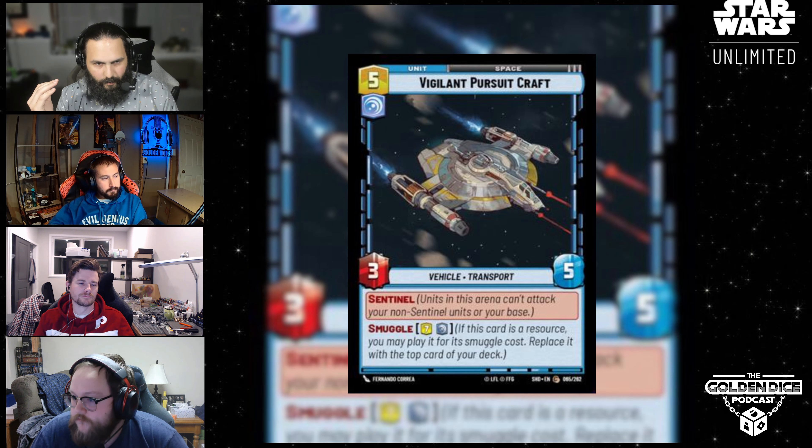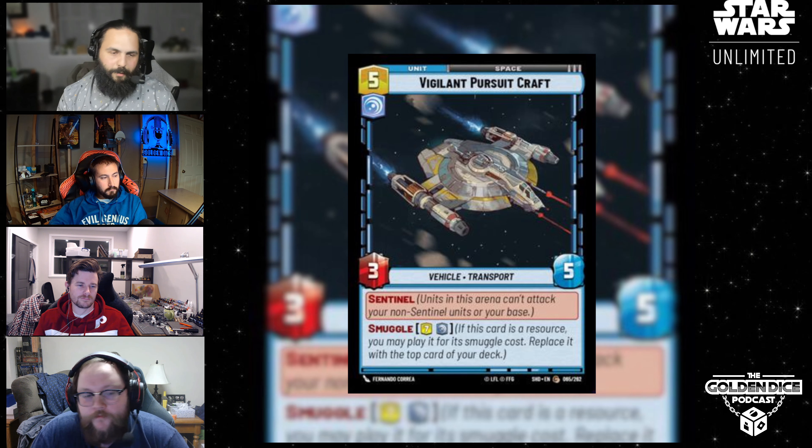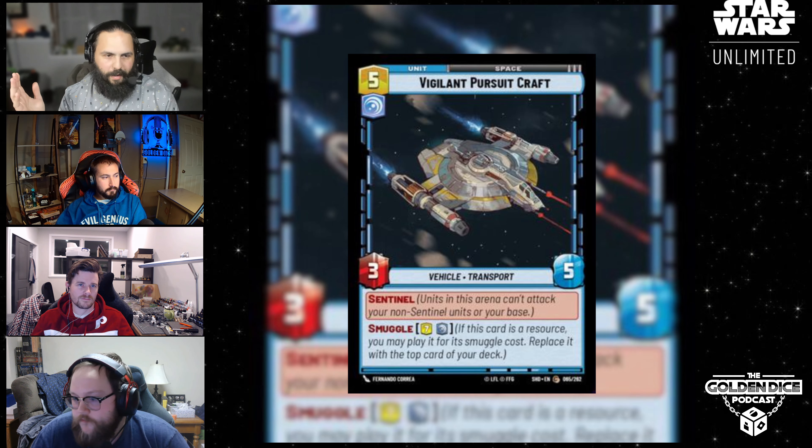It seems like all the Smuggle stuff has plus one because it can pay for itself. I don't love paying seven for this — for a three-five in space with Sentinel. But the fact that you can resource it and still have an extra seems pretty good. I'm curious as to how good something like this might be, but it's also a common. So this isn't the top tier for Smuggling cards. It's a get-out-of-jail card — like, I'm getting run over in space, I need a Sentinel out there, and I've got one stashed in my resource row.